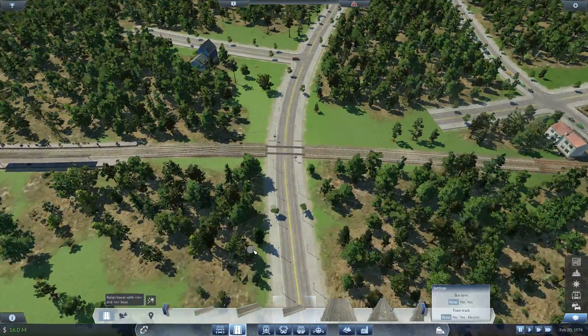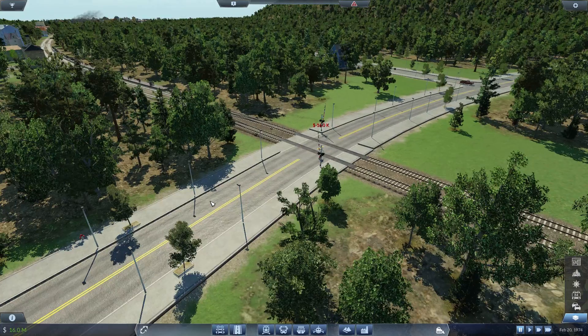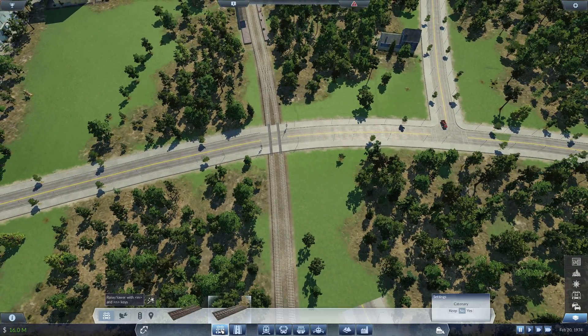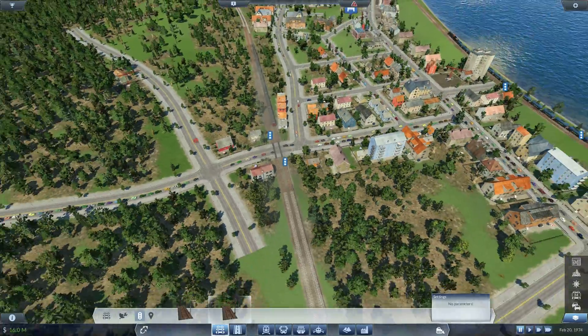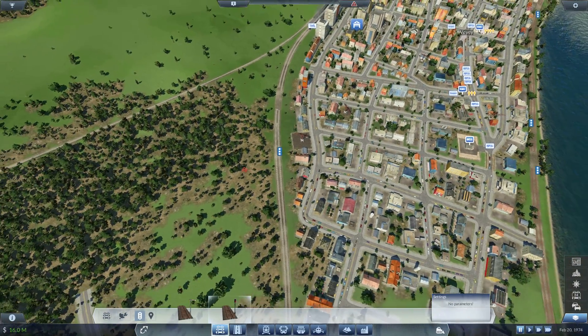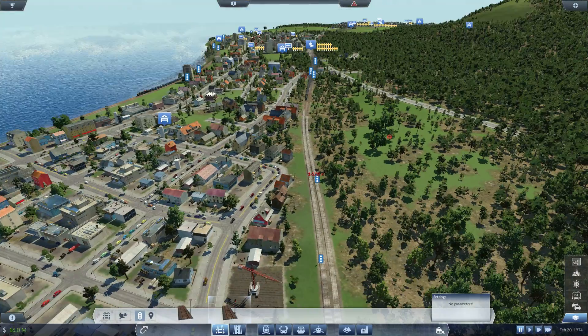I want to upgrade these gates to city gates. The difference is hardly noticeable. Then we'll put in some signals right before the crossing. There is another signal here already and another signal there. We'll put another signal here just to even it out.